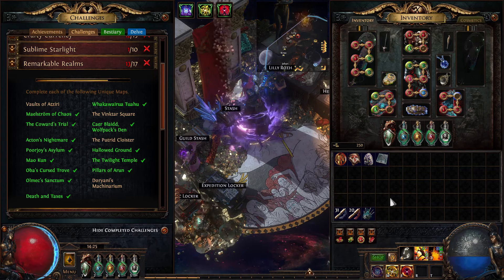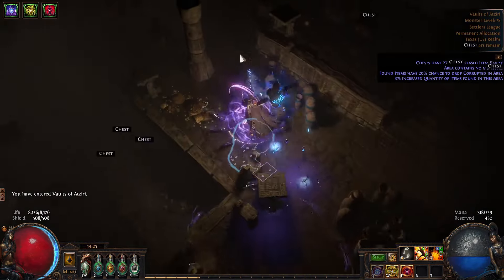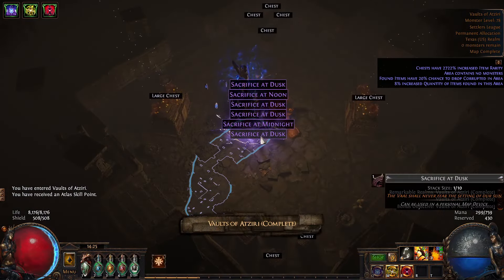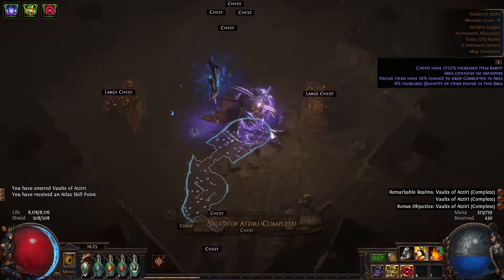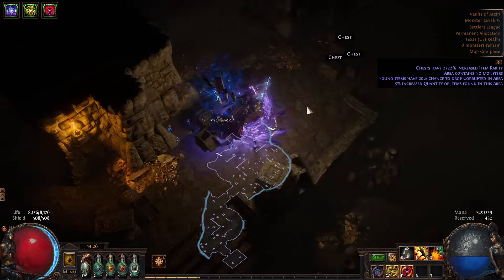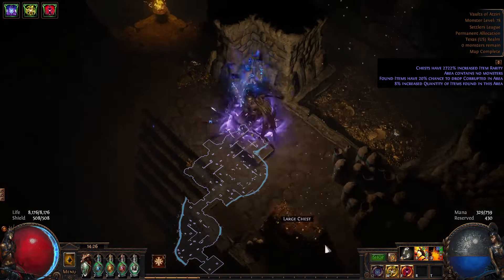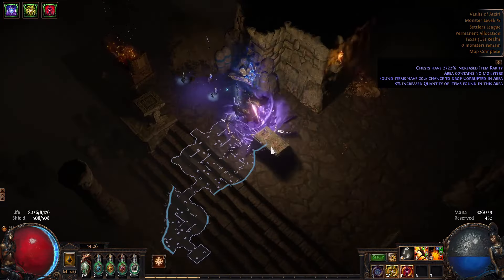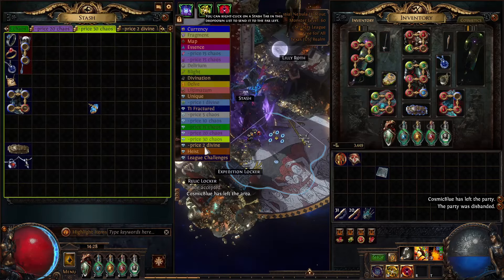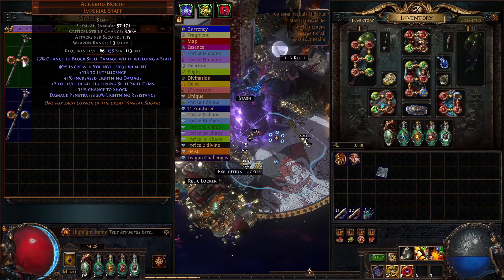Let's go ahead and do them in order. Vaults of Atziri — this one's really the easiest because all we have to do is go into the second room and just click. Got it. Really hoping that because of the massive amount of rarity, we might get a ridiculous amount of gold from this map, but it doesn't look like it's happening. Next up, Vinkthar Square — I made this one, just like last league, with the Anger Rods: north, west, east, and south.